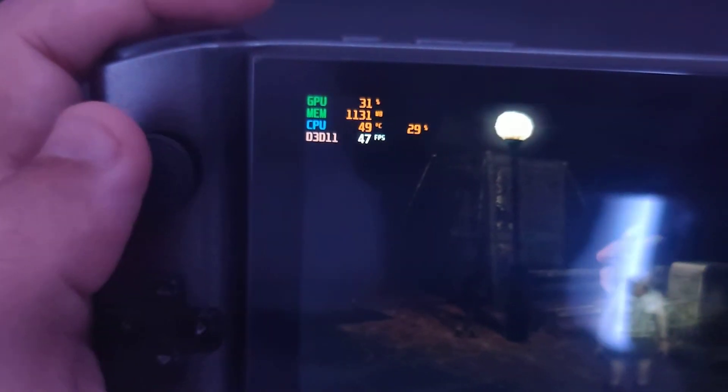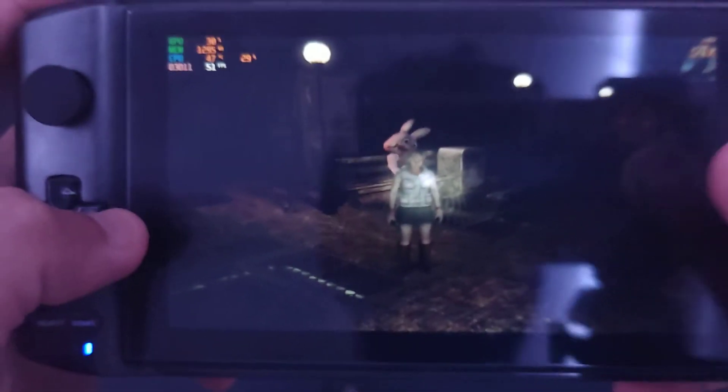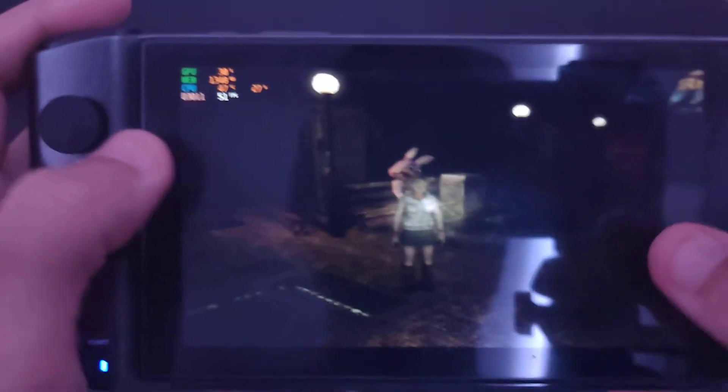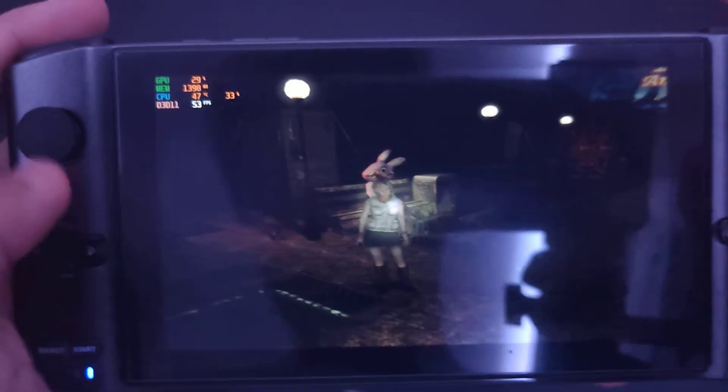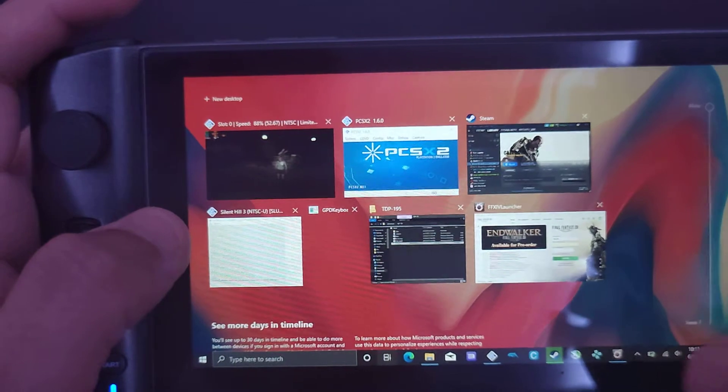Let's see where it's actually getting issues — 57, 54, 51. So it's not actually a solid 60; we're seeing 60 down to 47. But this is on 10 watts TDP. Playing the game like this is very smooth — there's no issues even at 50 FPS. There's not much difference between 60 and 50 FPS.